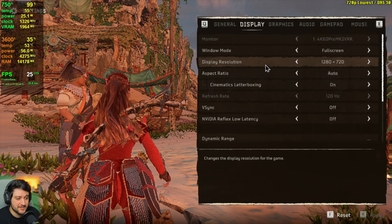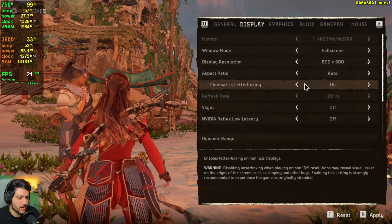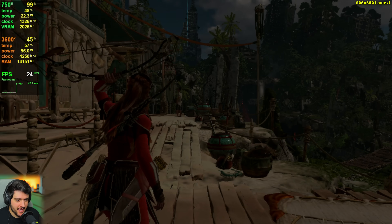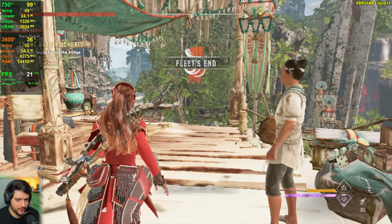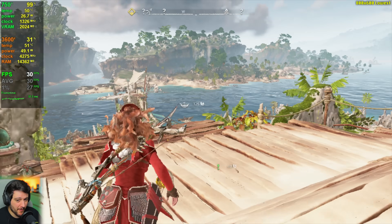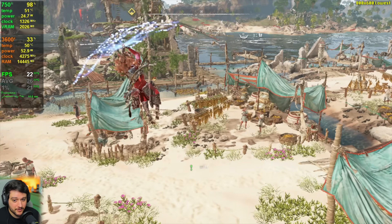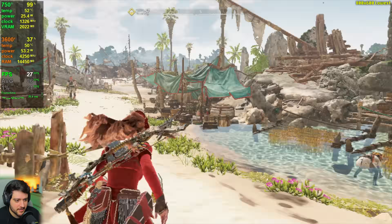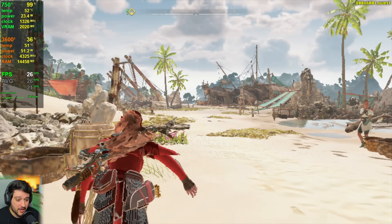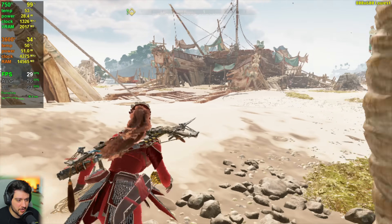Let's disable dynamic resolution scaling and go down to the lowest resolution of 800 by 600. After restarting the game at native 800 by 600, it's dropping down to like 19-20 frames per second — kind of the same values as previously at 720p, but it touches 30 FPS more often. The 1% lows are still decent compared to the averages. Considering what we've experienced so far, this is probably the best experience because it doesn't look as bad as with DRS enabled targeting 30 FPS — that lowers the resolution way too much. And 800 by 600 still looks pretty impressive.